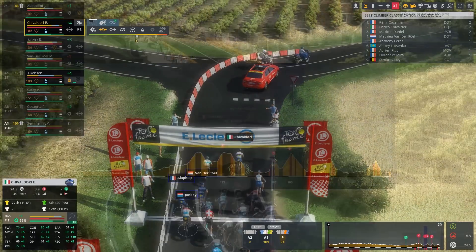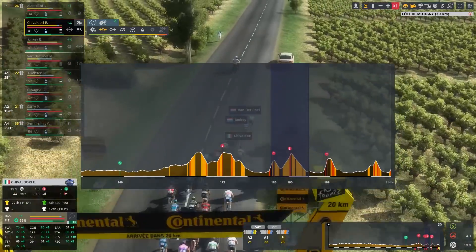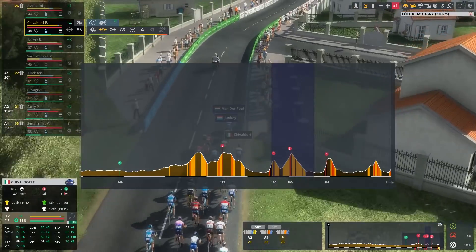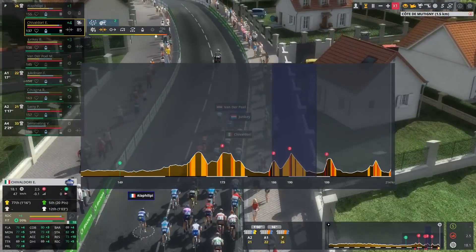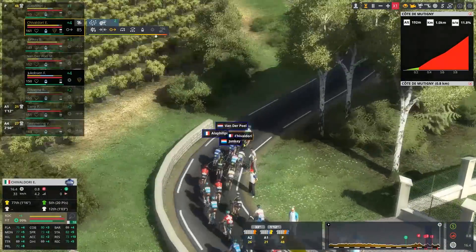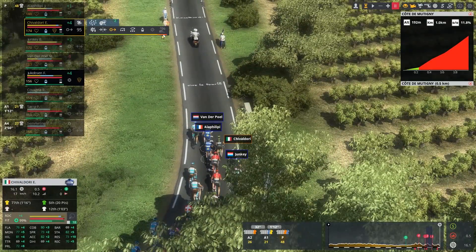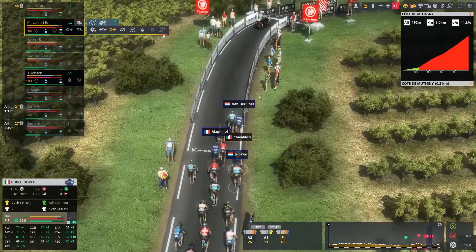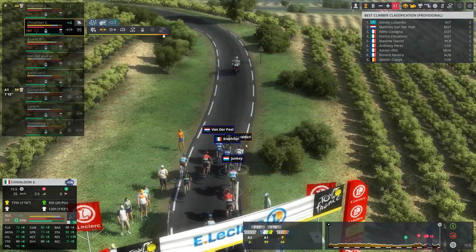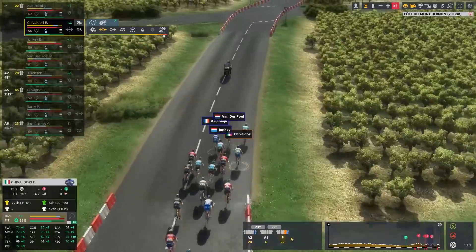My plan is to hang with the fast ones on the next climb — proper punchers like the Junkie, who seems very good today — and then try a surprise attack on the little climbs. Let me get a little further forward. This is so steep — I probably need to go 90 just to hang in there. They are going hard — 95 it is. It's just a 500-meter climb so that should be enough. We're hanging with the fastest. Getting away won't be easy — 22 to 28 riders in this group.